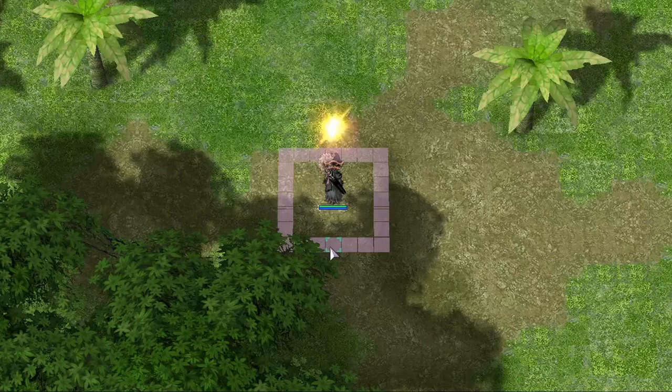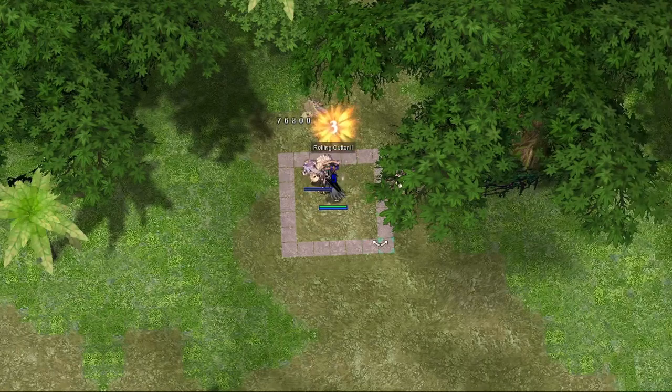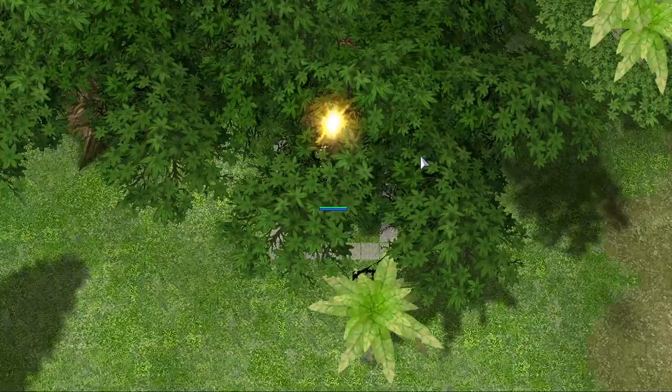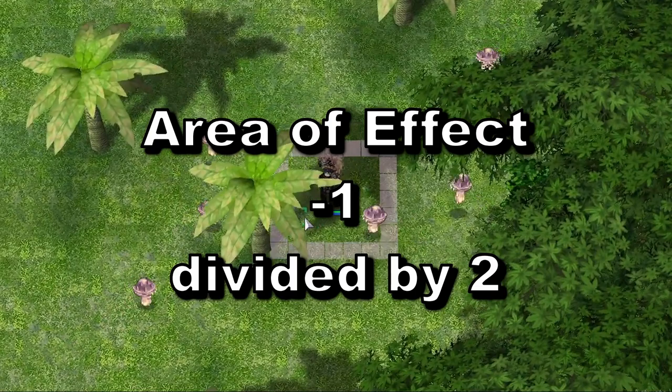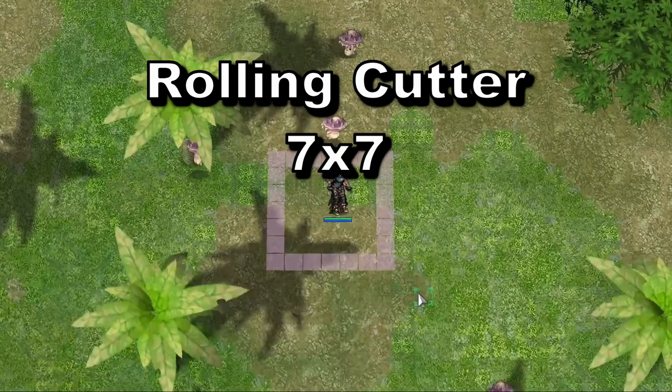I actually use this for my area of effect skills. So when I use rolling cutter, I set the box range to 3, and now I know when enemies are close enough to actually deal damage to them. To get the correct size for your area of effect skills, I have made this quick formula: area of effect minus 1, then divide it in half — that's the number you should set your box to.